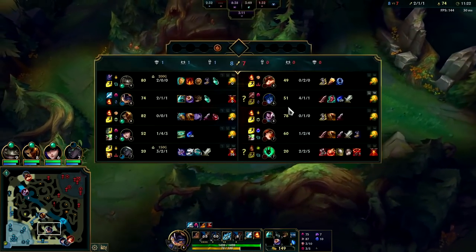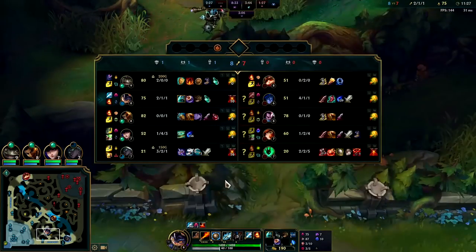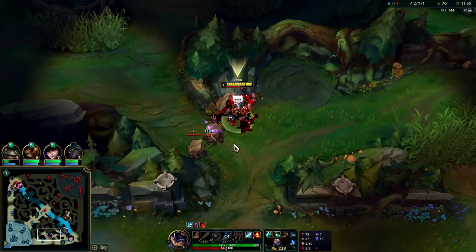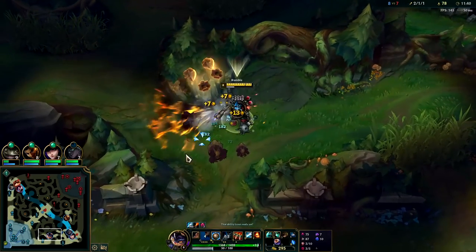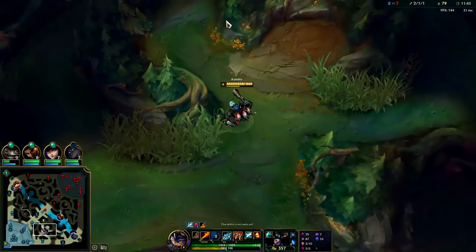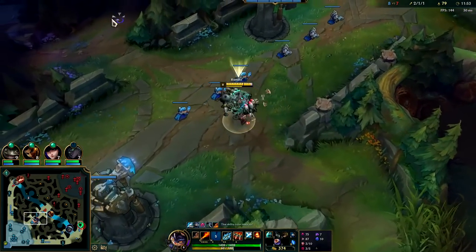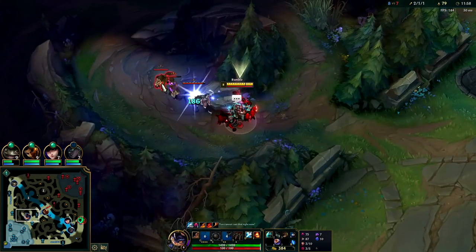Kane actually took my red buff — it's nuts how big the enemy bot lane is getting. I don't know if I'm going to be able to help; Thresh is doing too much work with those lanterns and hooks. We'll try to focus on enemies who are behind so we can ensure easy Dark Harvest stacks and scaling. We already have dragon — we'll keep playing for drag soul every time dragon is up.